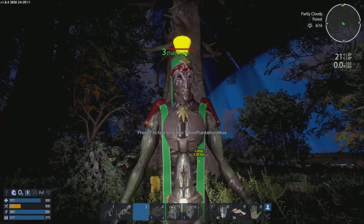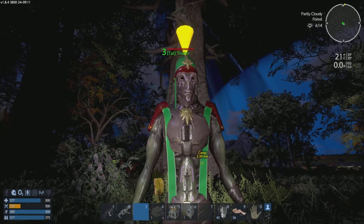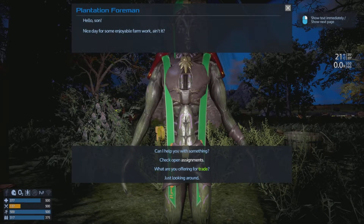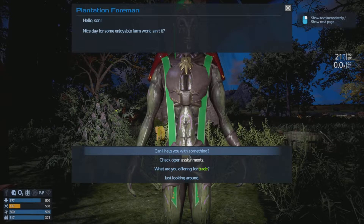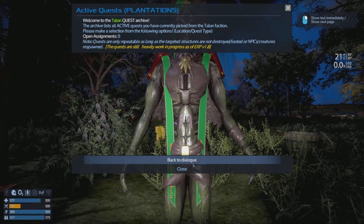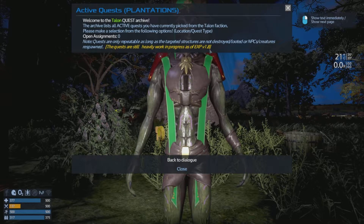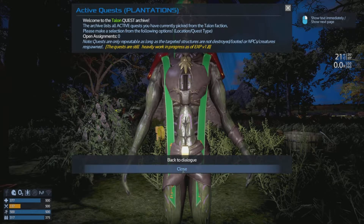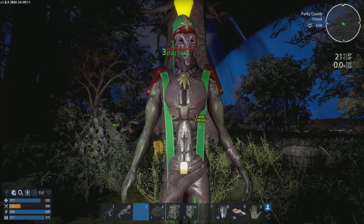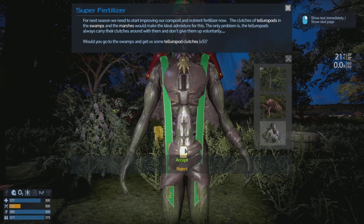Right, talk to trader — Plankton Plantation. So we're at one of the plantations now; this is where we find these traders. We'll open assignments — we don't have any yet. Quests are still heavily a work in progress so we may have some problems with some of them, but not to worry, we'll give them a bash and see if they're working fine.